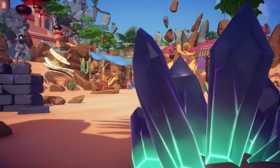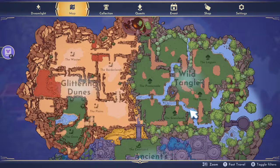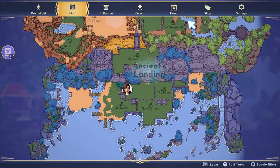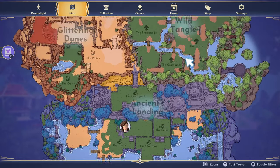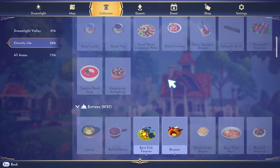If you ask me, Eternity Isle doubles the gameplay space of the Valley and essentially gives us an entirely new game with brand new quests, characters, meals, foraging items, biomes, and much more.